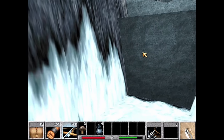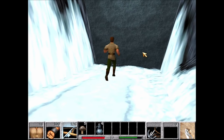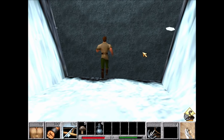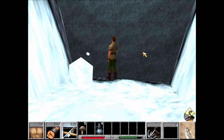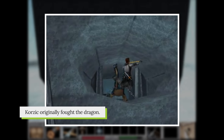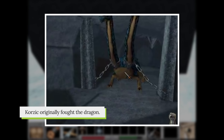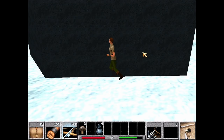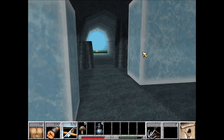Above us, there's a Hydra, but having no armor and really no good weapons, I think we'll just clip through the wall instead.